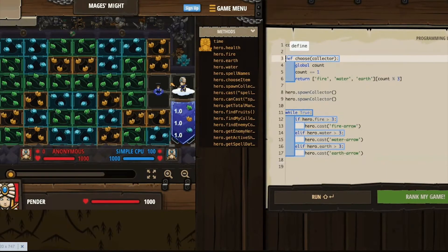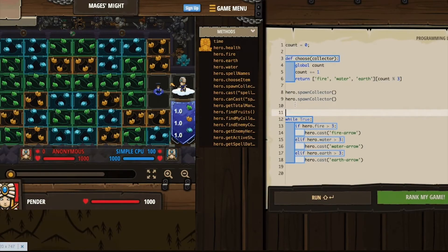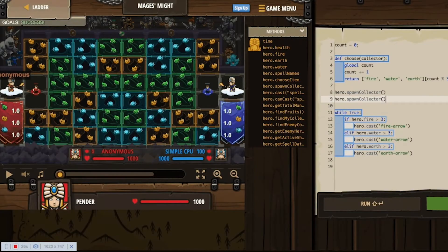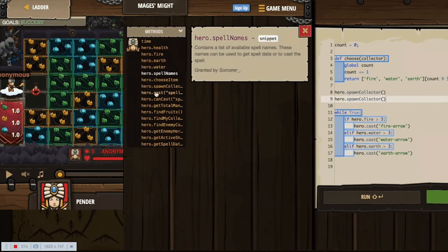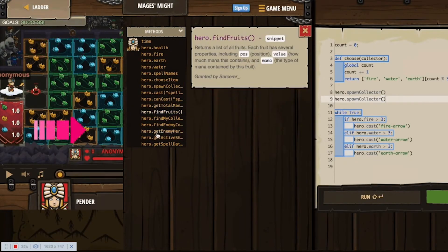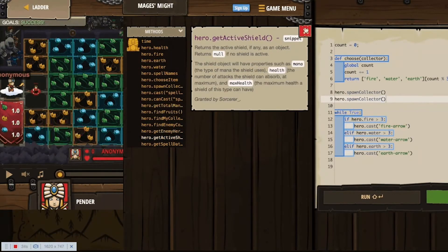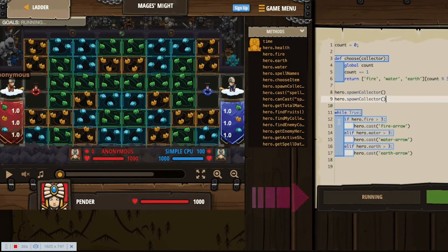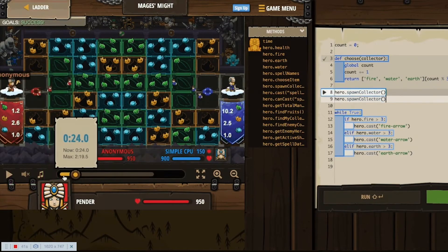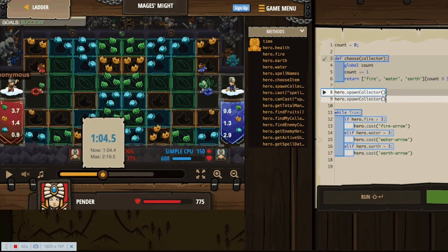If you've used Code Combat or Ozaria before, the code should look pretty familiar. Your hero is still the object for your commands. In each arena, you'll have different methods you can use, and the methods can be customized with different arguments. Start with the basic methods first before exploring the more advanced ones. When you are ready to rumble, hit the Run button to see your code in action. The scroll bar allows you to quickly navigate through the simulation to see what's working and what's not.